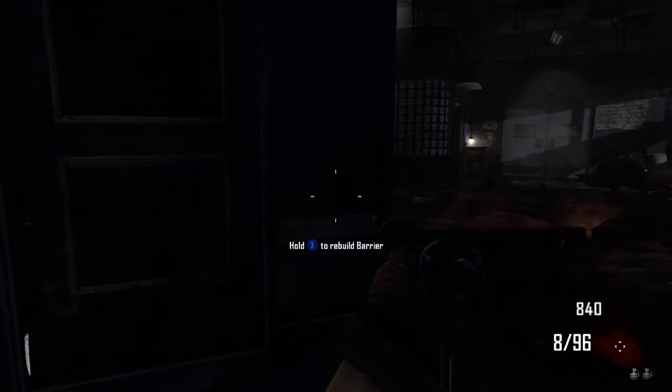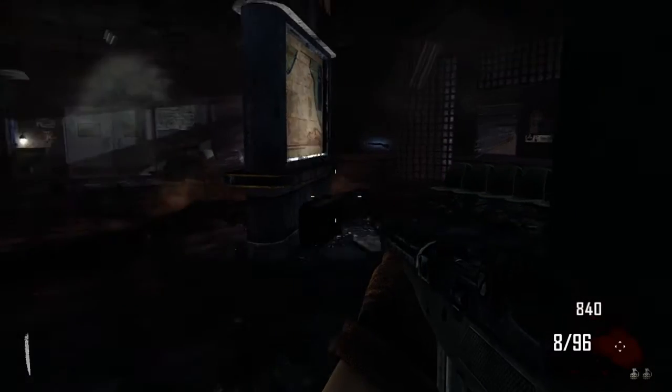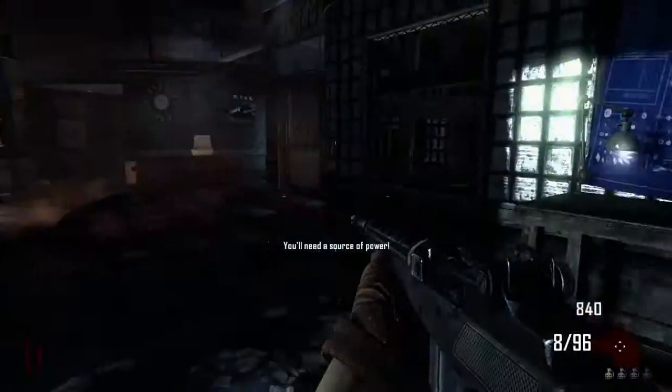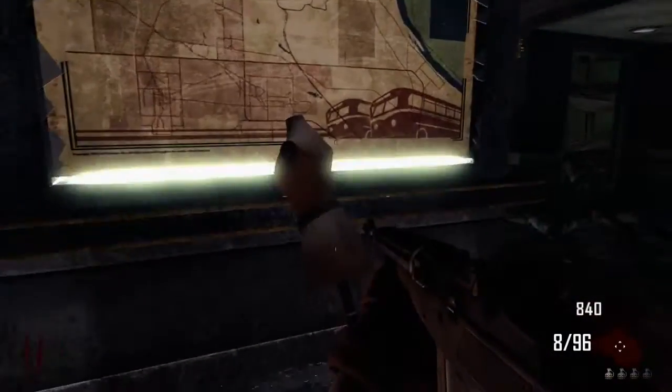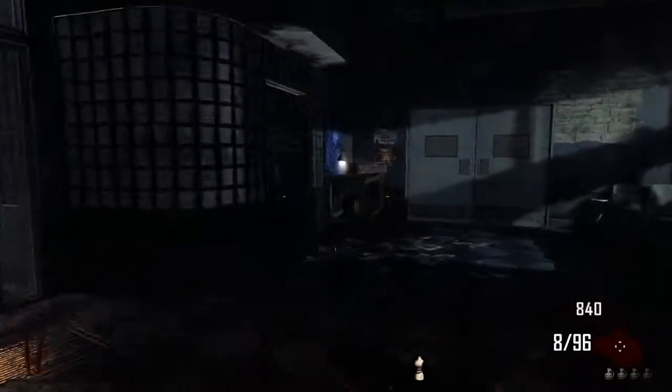Apparently you can build the turbine on this page that I'm reading from, but you're not allowed to use it to leave out of this door here. Which kind of defeats the purpose — oh, actually I guess you could use it as a distraction. That's actually... I don't think we're doing that.